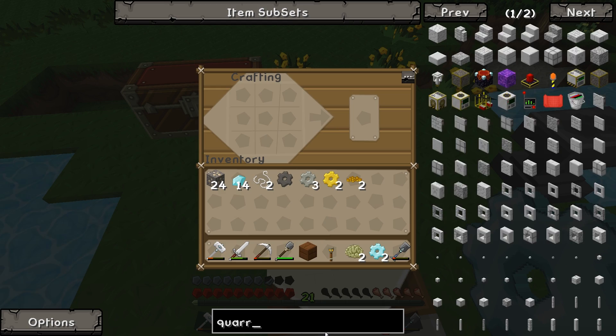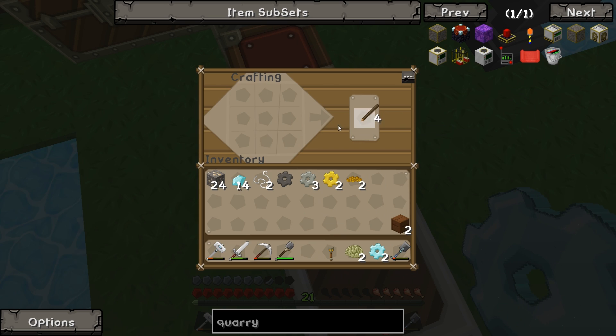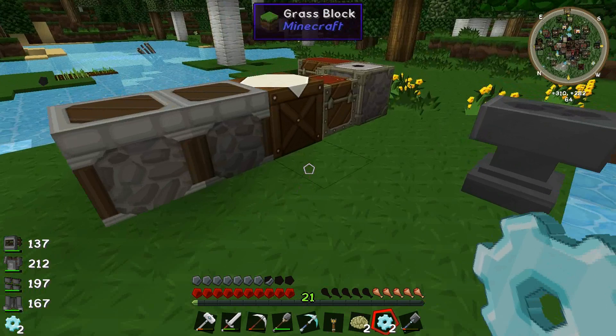And then I just think we need a diamond pickaxe and maybe a piece of redstone. Diamond pick, piece of redstone and we are good to go. So let's just take a piece of rubberwood, turn it into some planks, into sticks, into a diamond pick. And then we just need to make our Magmatic Dynamo and then we can start powering this thing.